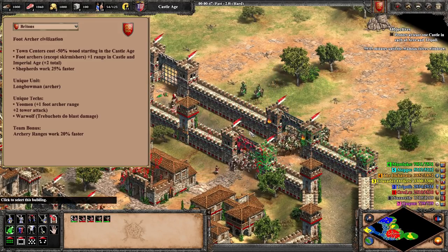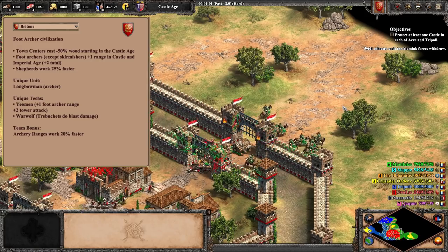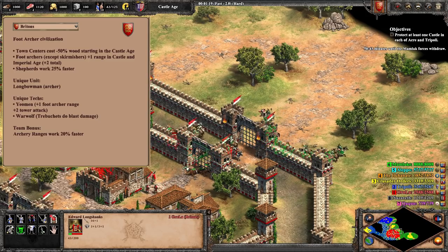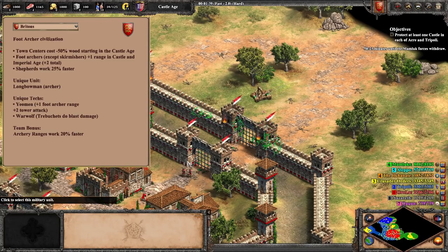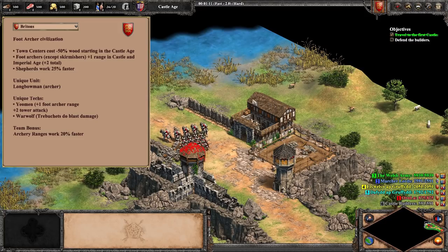The bonuses that were allocated to the Britons way back in 1999 combined to create one of, if not the most iconic civilizations in all of AoE2. Their most notable bonus is their extra range for their foot archers, which not only fits the whole longbowman theme but also has a ton of interesting gameplay implications. Particularly, because the Brits miss thumbring, their archers need to rely on utilizing that extra range to take good engagements. On top of their long-range archers, the Britons also notably possess the strongest booming potential of any archer civ in the game. Their dual eco bonuses of faster working shepherds in the dark age and their cheap TCs from the castle age onwards really help springboard your start in pretty much any map type.